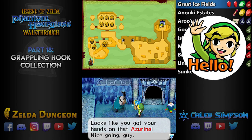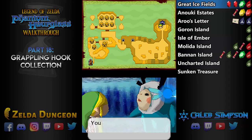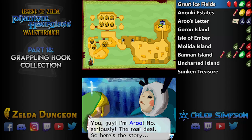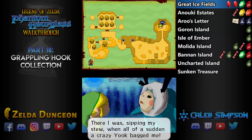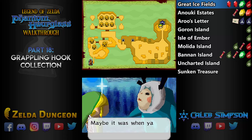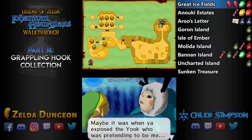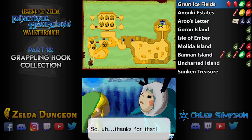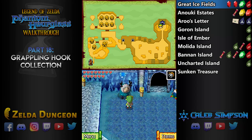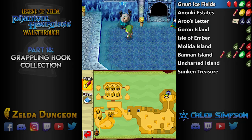Hello everyone! This is Caleb Simpson here from ZeldaDungeon.net, and you are watching my video walkthrough for The Legend of Zelda Phantom Hourglass for the Nintendo DS. We've just completed the Temple of Ice, and our next objective is to go back to the Temple of the Ocean King. However, we now have the grappling hook, which gives us access to a whole bunch of optional stuff — tons and tons — so this entire video is going to be dedicated to optional collection-y things. So if you just want to continue on with the main quest, then skip ahead to the next video.